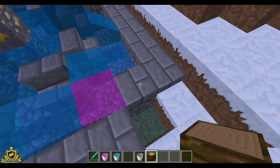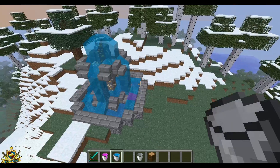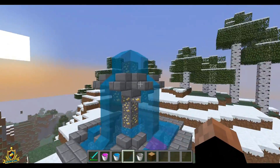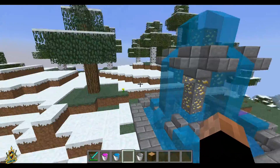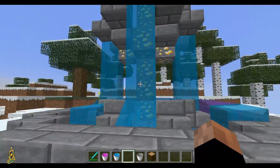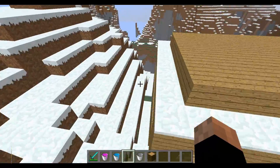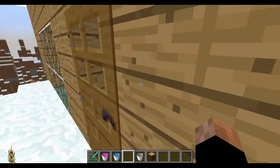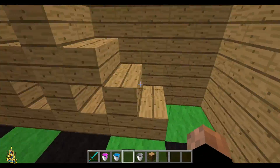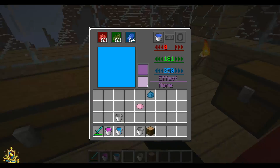There we go. Alright, so here is our finished fountain right here. As you can see, it looks pretty cool. So yeah, this mod can be used for stuff like if you want a swamp or something and you want brown water, you can get brown water there and it'll make you look cool. Alright, if you're making a toilet, you can also use brown water or yellow water, whichever you want.